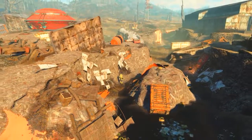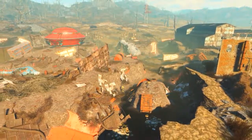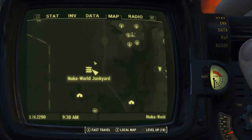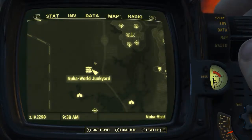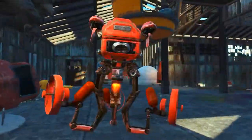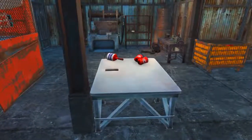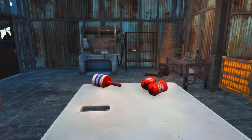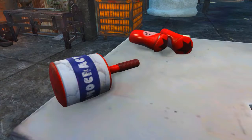To get the third Commie Whacker, we will need to come to the Nuka World Junkyard. On the Pip-Boy map, the Nuka World Junkyard can be found in the kind of southwestern area of the Nuka World DLC. Once here, we need to head into the shed-like building. Once inside, head to the northern side, and on a table along with two broken Commie Rockets will be the third Commie Whacker.